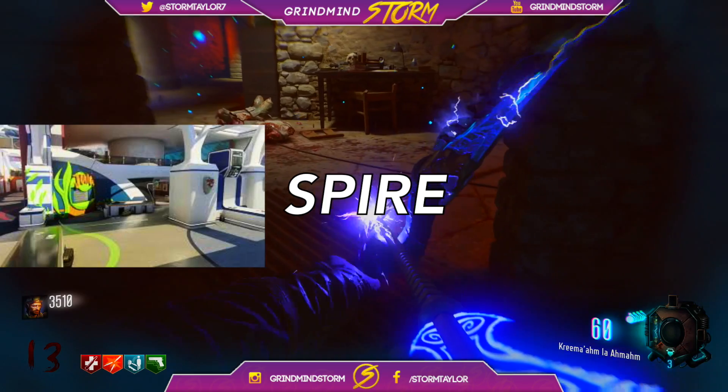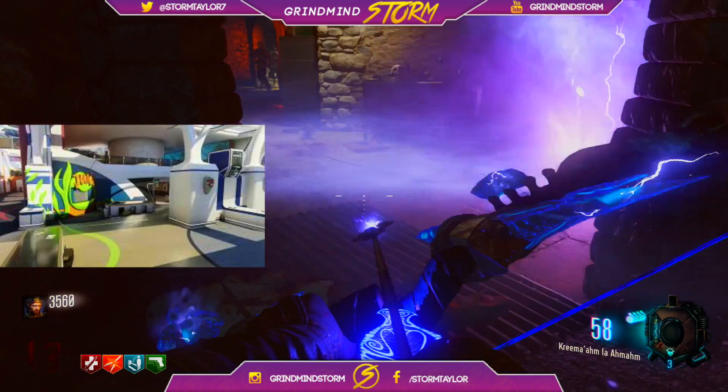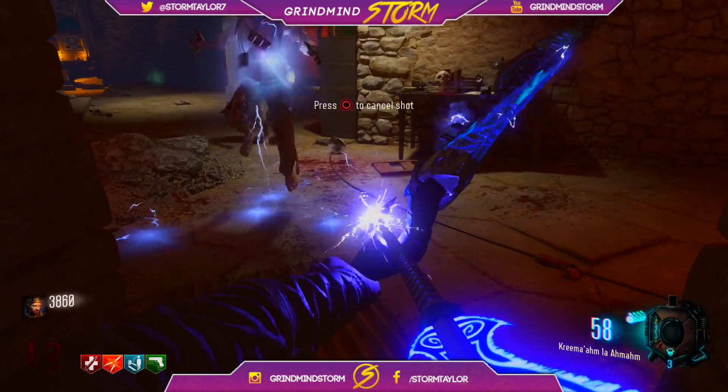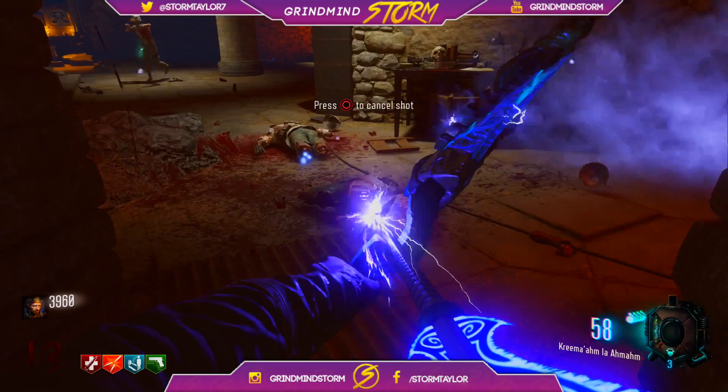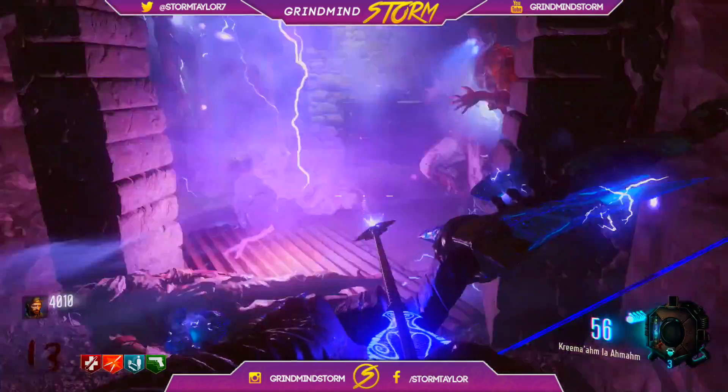For the first one, we've got one called Spire which is kind of like an airport. It kind of looks like Terminal in a way — it's got that Terminal feel. If you remember that map from Modern Warfare 2, there was a remake of that on Modern Warfare 3 as well. It was a really good classic map, really good for snipers and ARs — that's the way it plays on Black Ops 3 apparently.